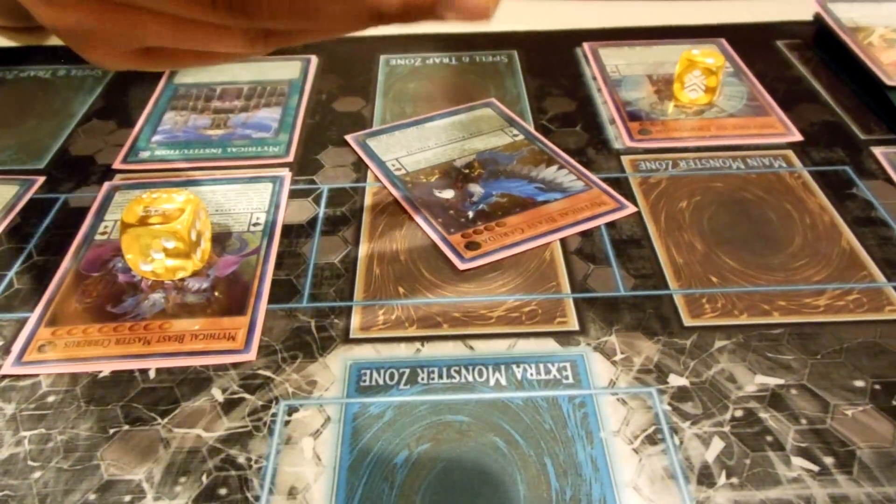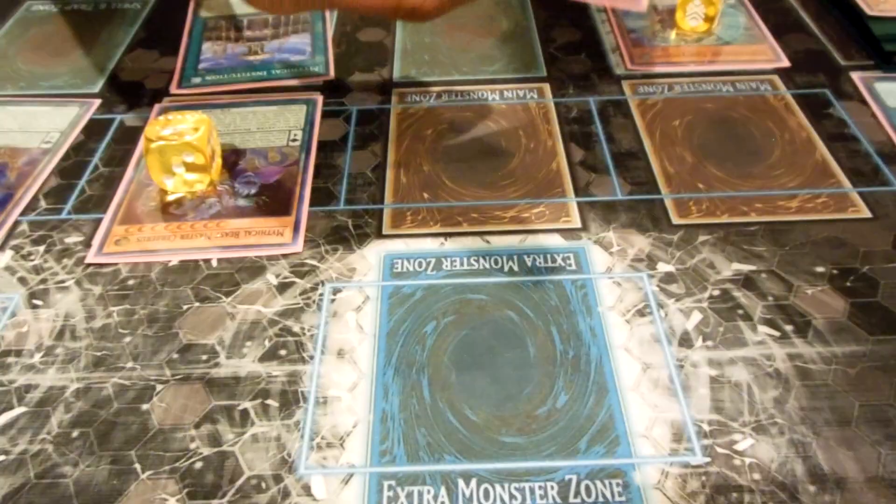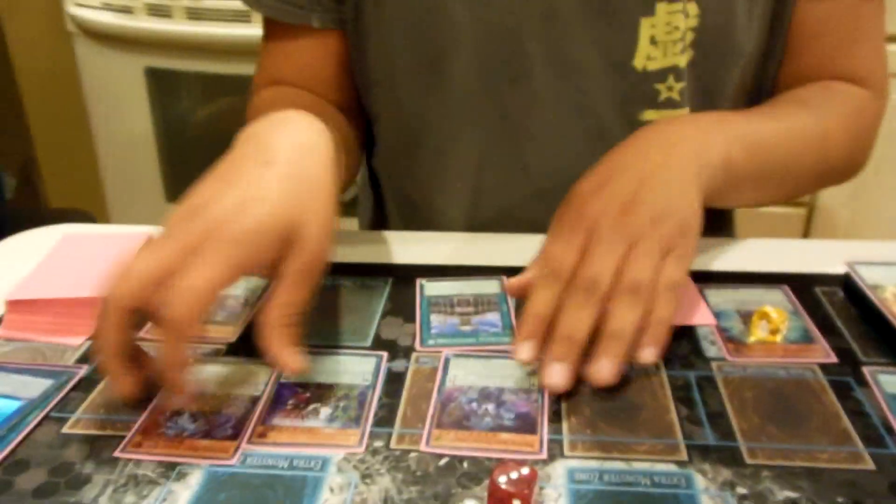So it's like a hand trap bounce. If they have Forbidden Droplet or cards that negate all your monsters' effects and remove their counters, you still have these five counters here that you can use to bounce and use their effects. So that's a hidden disruption. You have a monster negate, a spell and trap negate, and a bounce, plus setup for next turn.